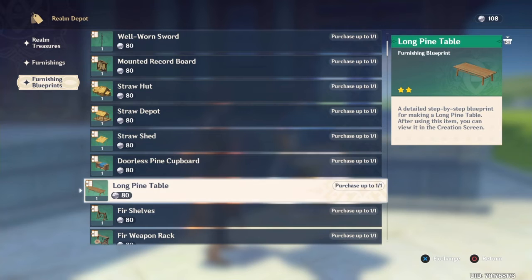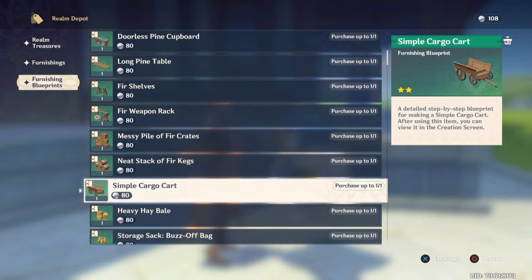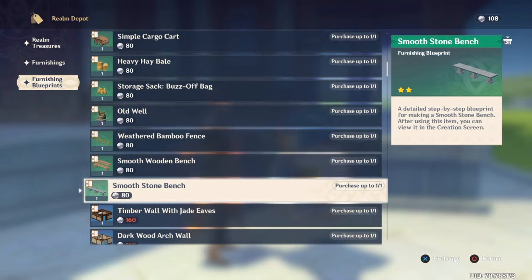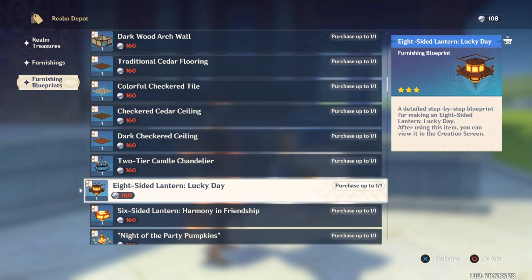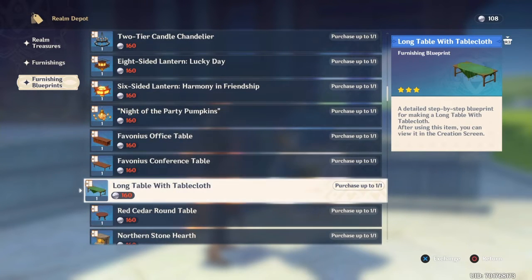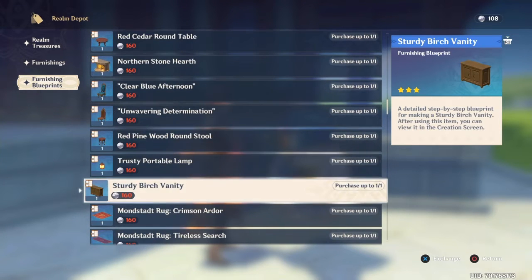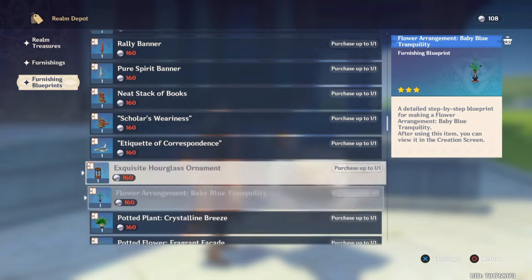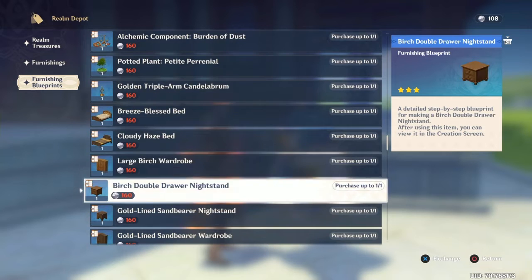Here you see different furniture, which there are also a lot of. So we will gather resources, get blueprints, and then we can craft. And here we can see rooms, flooring and so on. I'm wondering if we can unlock those two locked doors to put in two rooms. We will see. So there's a lot to choose between, and you see there are some flowers also to have indoors — flower pots.